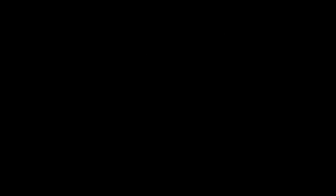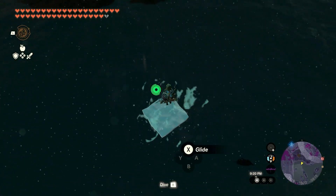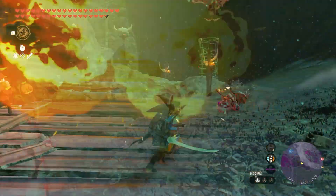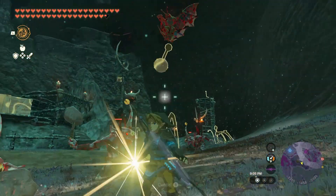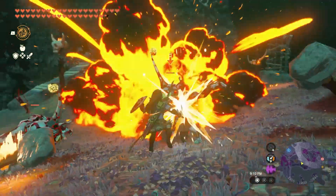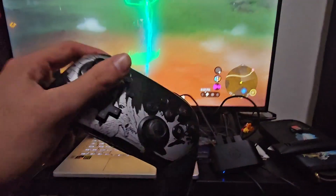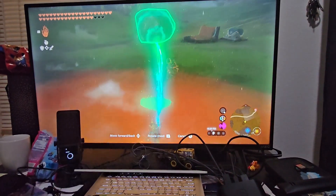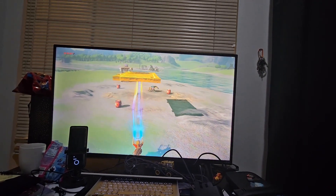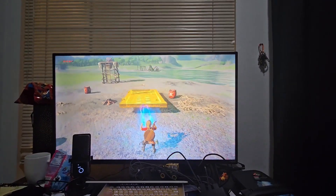I get it — most runes from the first game are a bit obsolete now. You can freeze your own water, you got bomb flowers, rewind acts almost like stasis — so I get why they're not back. I do have one exception though: magnesis. With ultrahand you've got slow motion controls, but with magnesis you could just whip your controller around and it flies. Why is ultrahand so slow? I don't get it, Nintendo.